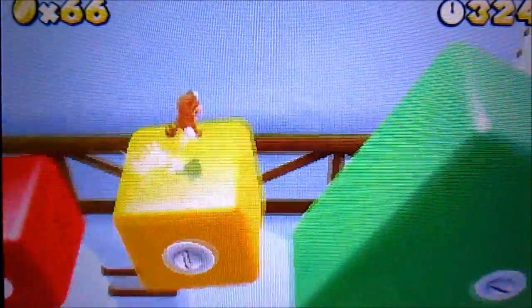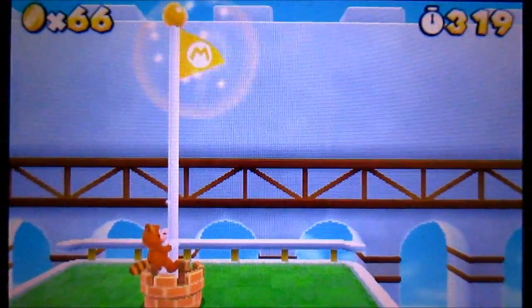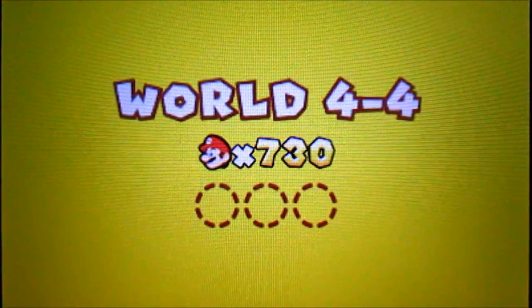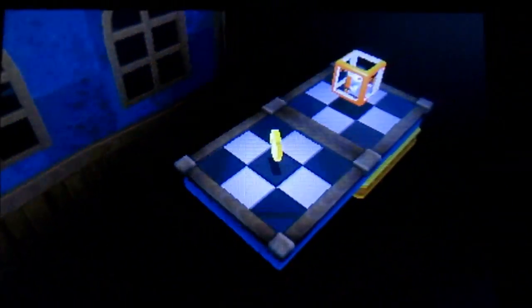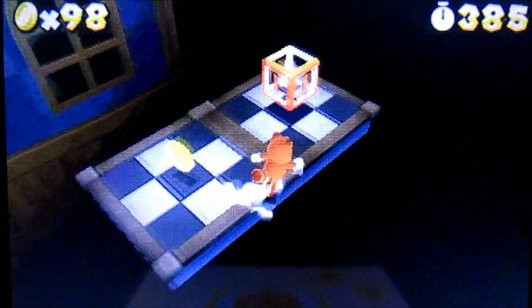Oh crap, I'm running low on batteries. Alright, well, this will be the last world I do. Alright, so that puts me at 97 coins. Next we have the ghost house, which is actually World 4-4. When we enter this level, this level right here is basically a remix of the Ghostly Galaxy from Super Mario Galaxy 1. Okay, that was just awful. Alright, so here's what happened last time — basically I forgot to hit that switch, and that's why I ended up dying. That's pretty obvious.